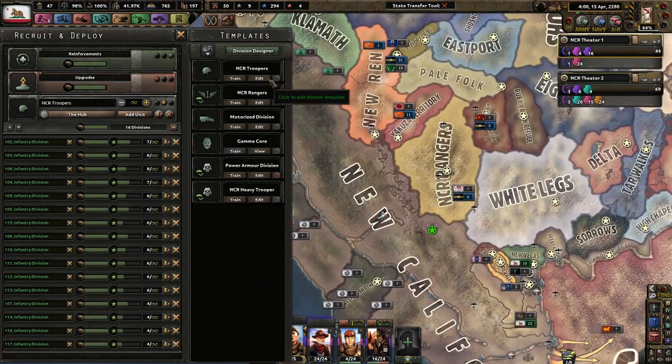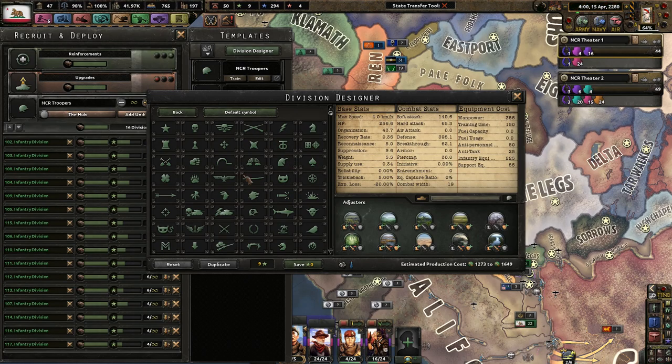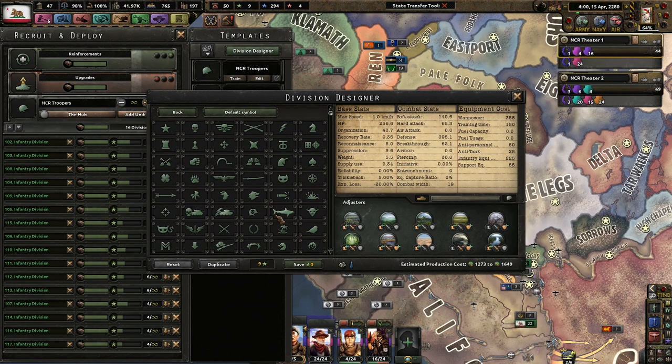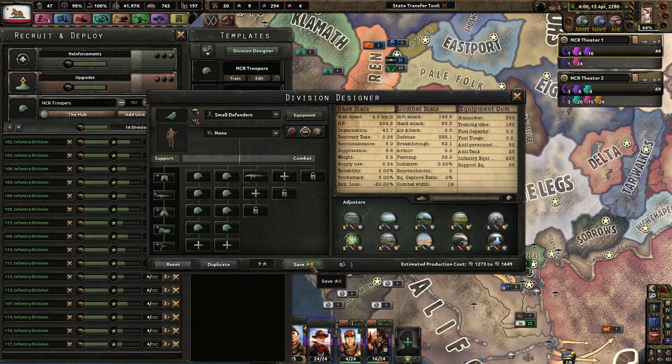We're going to call these 'Small Defenders,' because these are kind of rapidly made soldiers that are decent enough to hopefully hold a line, even though they might not be able to. I definitely want to change the symbol for this so I don't get confused with my regular infantry. Something that says small but powerful. This looks like a chicken head — that might just work for me. Small but powerful — definitely not Paradox. Let's go with the bird. That sounds like a good idea.